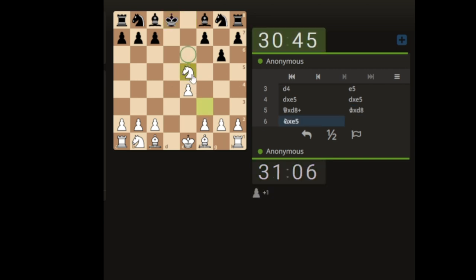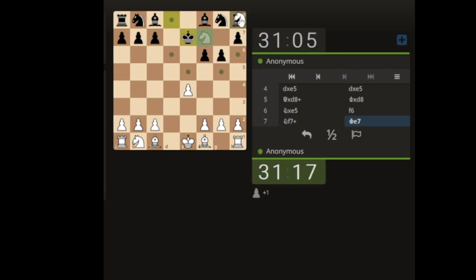Bishop's coming to defend the pawn — but it's not defending the pawn, so we get the rook. Moving a bit quick, it's a 15 second increment. Let's take the rook.